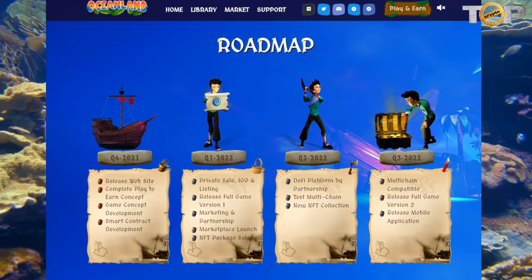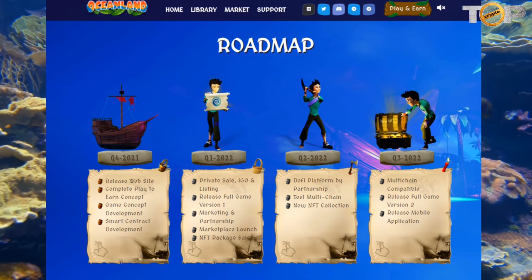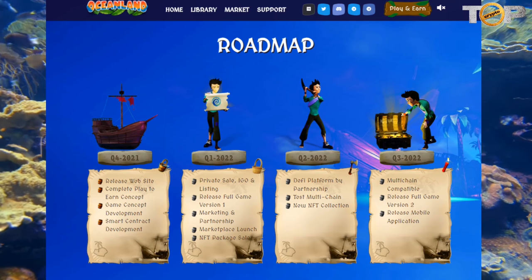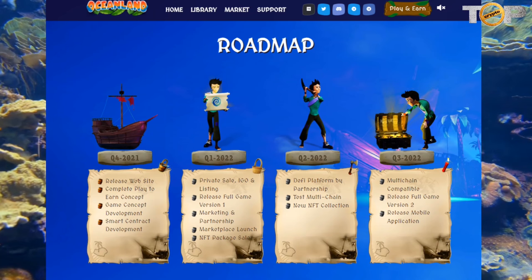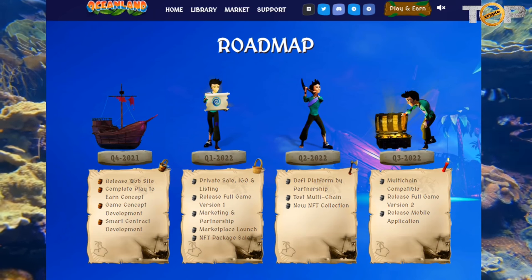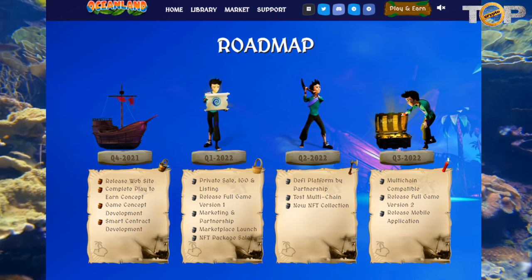Here are the roadmap updates. Q4 2021: release website, complete play-to-earn concept, game concept development, smart contract development. Q1 2022: private sale, IGO and listing, release full game version 1, marketing and partnership, marketplace launch, NFT package sale.